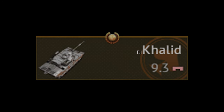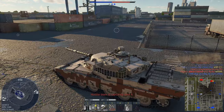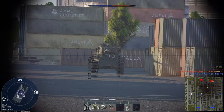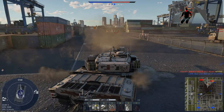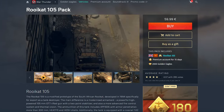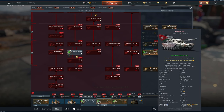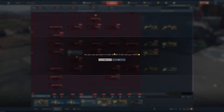The next vehicle I picked up is the Khalid, which is a 9.3 premium tank in the British tech tree. I really like this thing so far — it's essentially just a Chieftain Mark III with a much better engine, fire control systems, and a much better shell. Especially given the fact that I also want to pick up the Roycat 105 later on to make a full 9.3 lineup, I'd say 4,455 GE well spent.